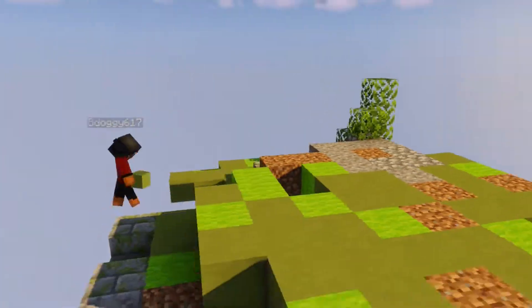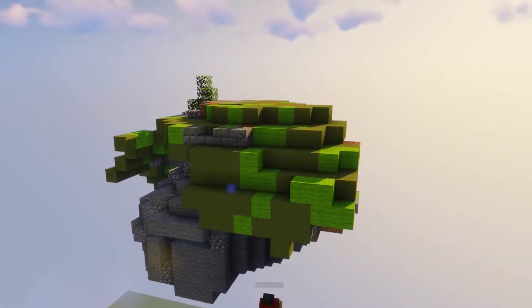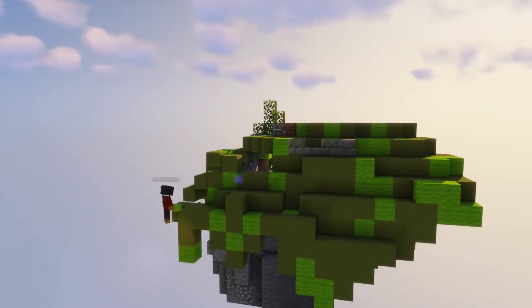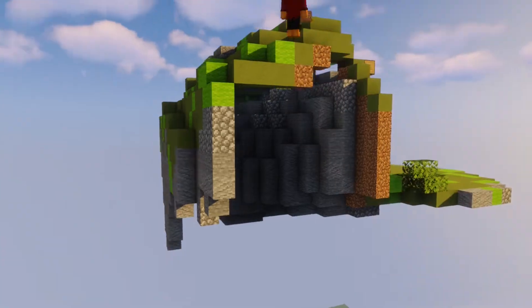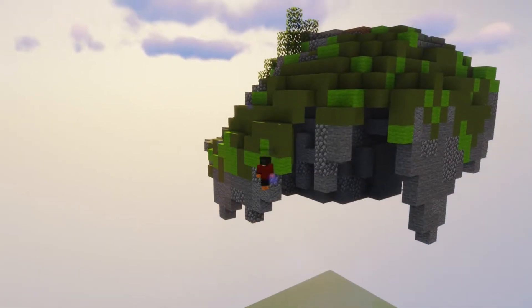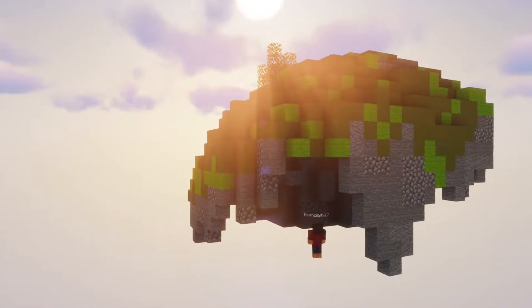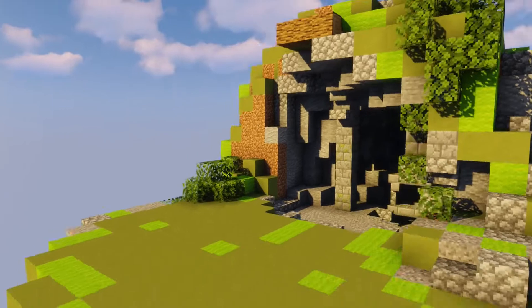Somehow forgetting a gigantic hole at the top, I moved on to begin work on the rear wall of the base, which is quite ugly but is part of the build. Filling in the hole at the top, I continued the wall down with some stonework that wraps around to the right and around the entirety of the base. After coming full circle, I filled in the last corner before moving to the front, where I filled in that hole I somehow missed earlier.